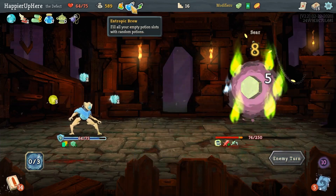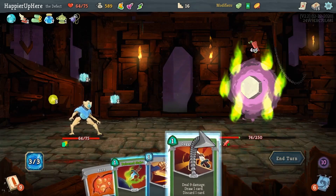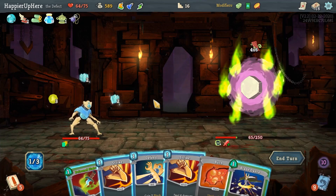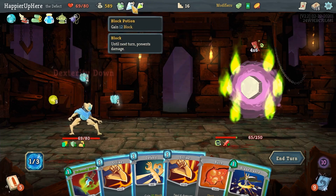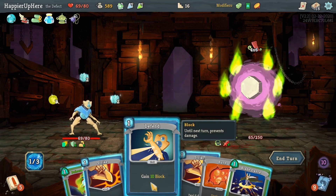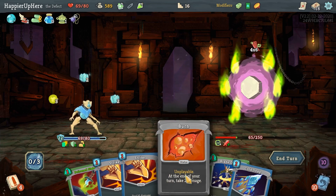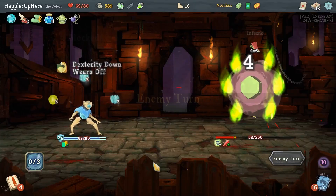Next turn might be rough — 24 incoming. I have the Speed Potion and Entropic Brew. Let me see if I can draw the Auto Shields — I can't. Even if I draw, that's not going to be enough. I think I have to drink everything: Entropic Brew, Block Potion — 12 plus 2 is 14, plus 10 is exactly 24. I do Defend, drink the Block Potion — that should be enough including the burn.